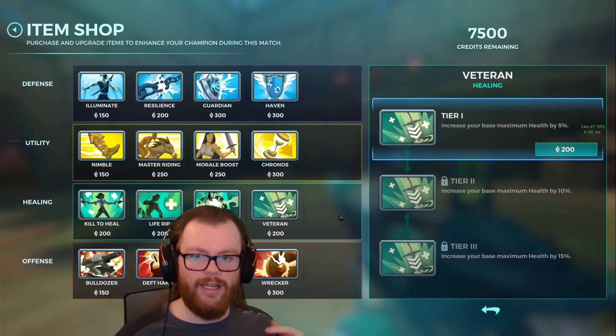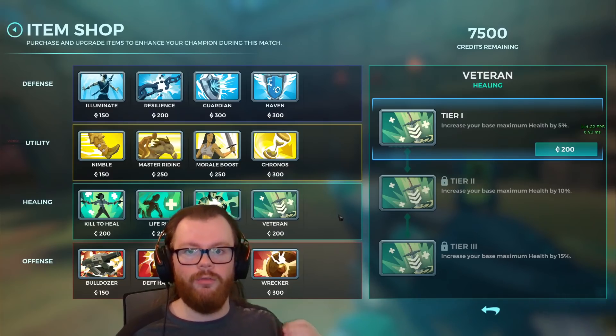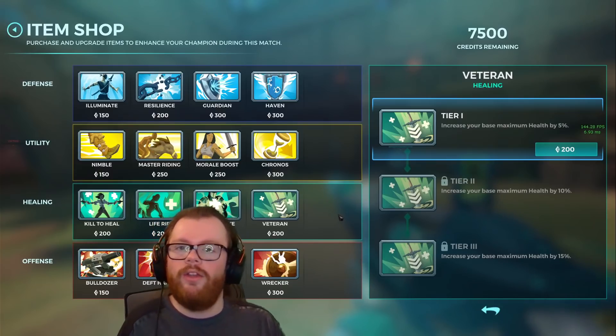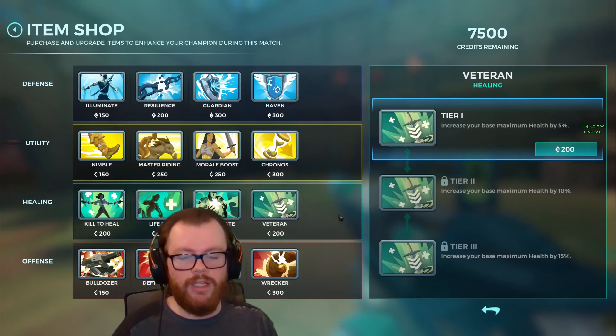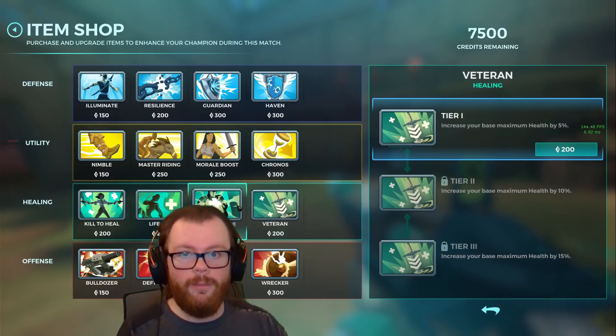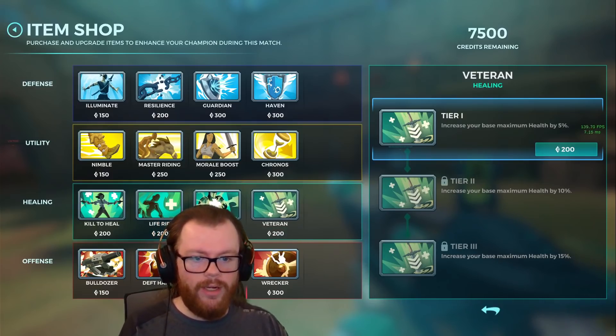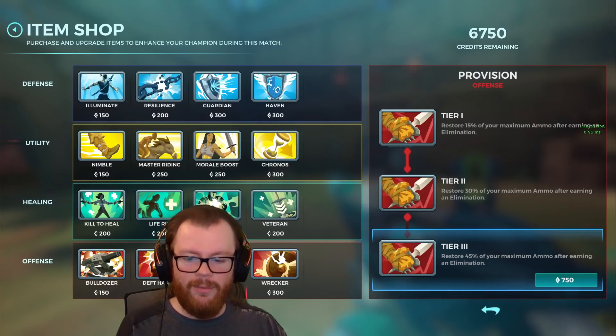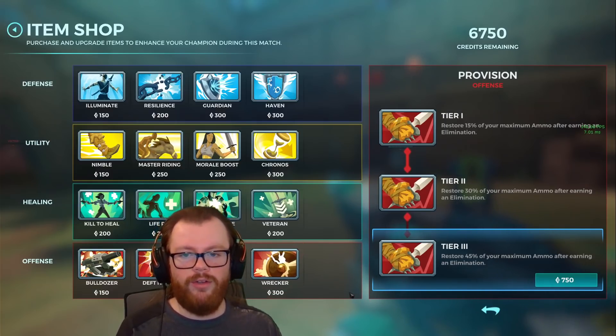Another champion that's been requested a lot to test Provision on is Vivian, since she has one of the longest reloads in the game and she also has 70 bullets, meaning she has a really high magazine capacity and thus can get a lot of ammo back from Provision. So that's what we're going to be testing in today's video. In the shooting range we can get a feel for it, but obviously we won't get as good of a feel as compared to an actual match with real circumstances.